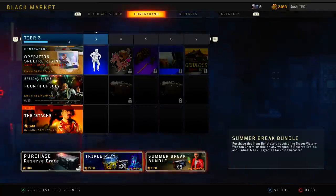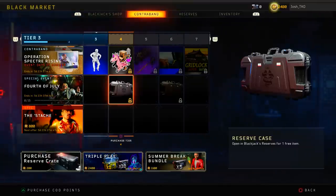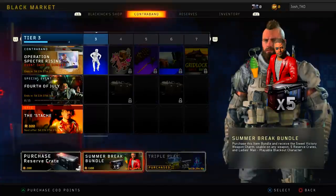Now obviously not many people are going to purchase this — they're just going to grind out the tiers. But I was just saying, if you're going to purchase that, you might as well just buy the Triple Play and then grind that out for free. So anyways guys, let's go ahead and purchase the Triple Play, see what we get out of it, and hopefully we get the Peacekeeper. If we get the Locust, I'll be hyped too, because I've really wanted to use the Locust here recently.